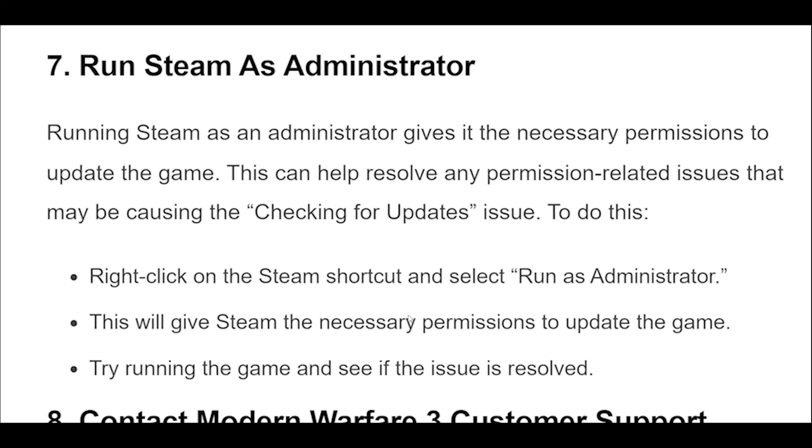Running Steam as an administrator gives it the necessary permissions to update the game. This can help resolve any permission-related issues that may be causing the Checking for Updates issue. To do this, right-click on the Steam shortcut and select Run as administrator. This will give Steam the necessary permissions to update the game. Try running the game and see if the issue is resolved.